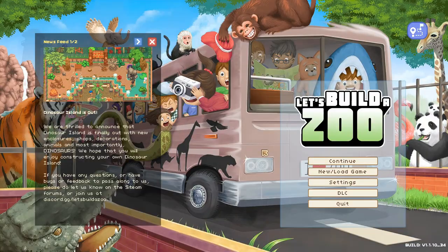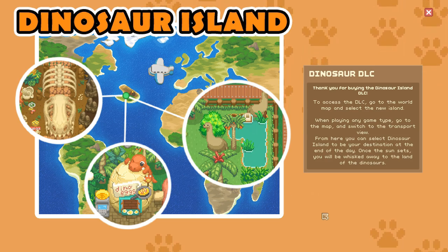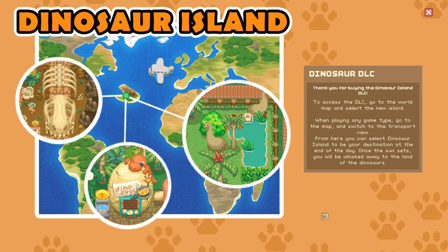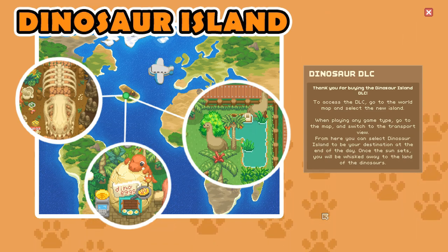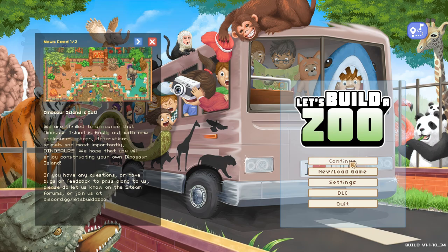I feel so silly right now. It turns out - right over here - 'Dino DLC Instructions!' 'Thank you for buying the Dinosaur DLC. To access the DLC, go to the world map, select the new island. When playing any game type, go to the map and switch to the transport view. From here you can select Dinosaur Island to be your destination. At the end of the day, once the sun sets, you will be whisked away to the land of the dinosaurs.' So that's how we do it! I've never tried to buy another zoo before, so I didn't know. Right - next time we'll start exploring dinosaurs. See you then!